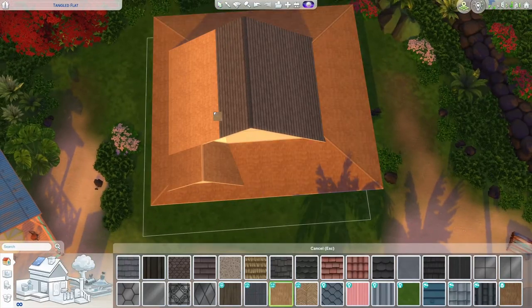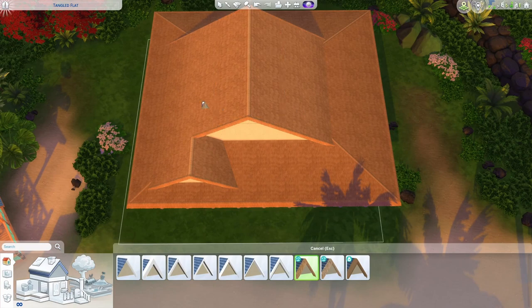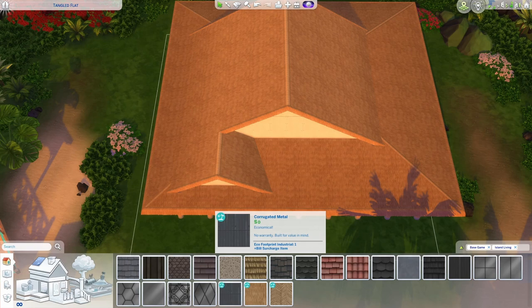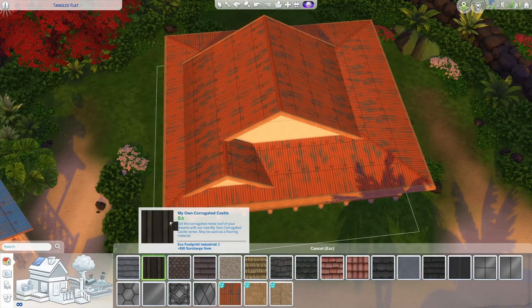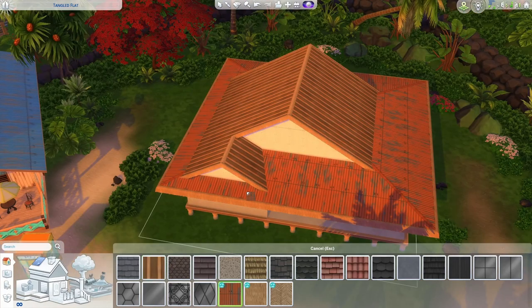If you want a more traditional looking roof you can go for a thatched texture — there are even matching trims, which is fun. But for something more contemporary, you can go with the metal roof. The corrugated metal that came with the Island Living pack is really nice; there are colors available but some are brighter than others.